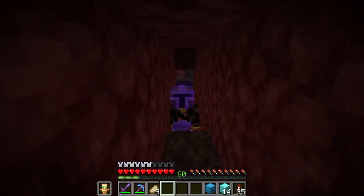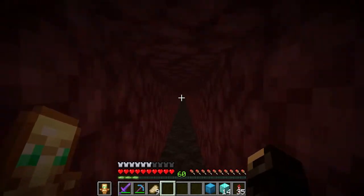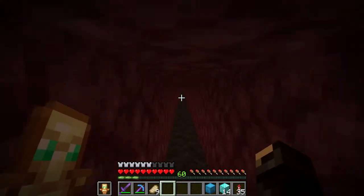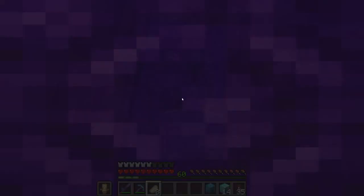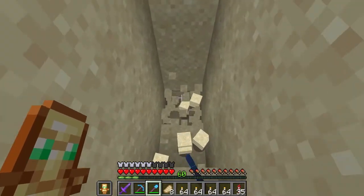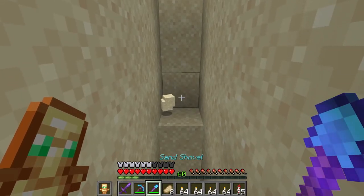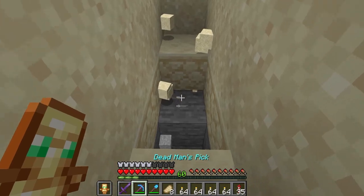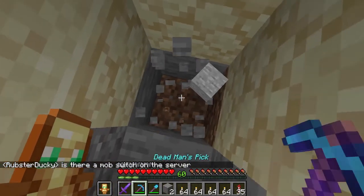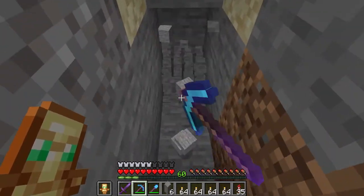We're back at our base. I have this special soul sand tunnel leading out to a remote portal in the middle of nowhere. This is going to be the perfect spot to begin our little mining expedition — it's out of the way from everyone else, so there's no chance I'll intrude on anyone else's builds. I've done some research and found, according to the official Minecraft wiki, that diamonds are most commonly found between Y levels 14 and negative 63, more common as we go down. I will be going all the way down to negative 63, and that's where I'll start my branch mining. So just sit back, relax, and enjoy a nice little time lapse.